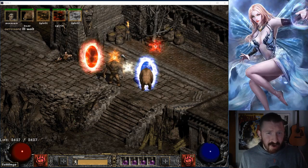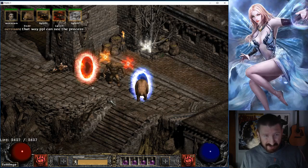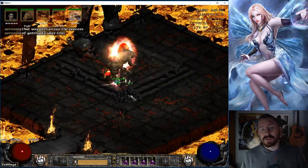What's up guys, Iceman here. So my boy Arrow and I are running the Ubers. We just murdered Lilith, and now we're going to the Furnace of Pain.